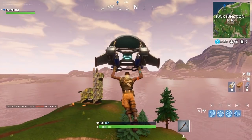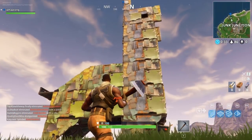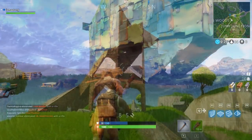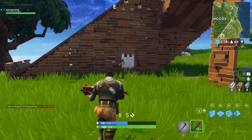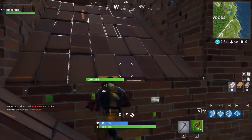These statues are close to points of interest around the map. The Llama is right next to Junk Junction, so once you get the chest and items from there just go straight into Junk Junction. The Fox is made out of brick and gives you a perfect view of Wailing Woods.